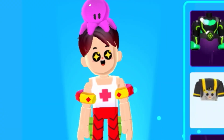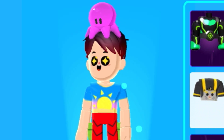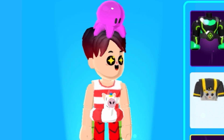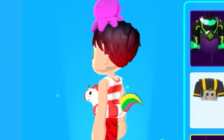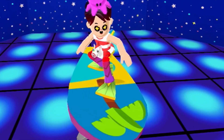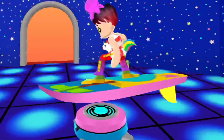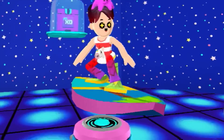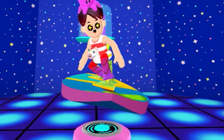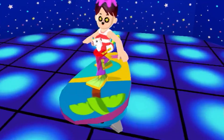We also got a bunch of clothing in the PKXD event pass, like this sun t-shirt and also this really cool swimsuit that comes with a really cool unicorn floaty. A few moments later — this is actually super cool. As you can see, it's actually a surfboard, and it moves and stuff. I really, really like it.